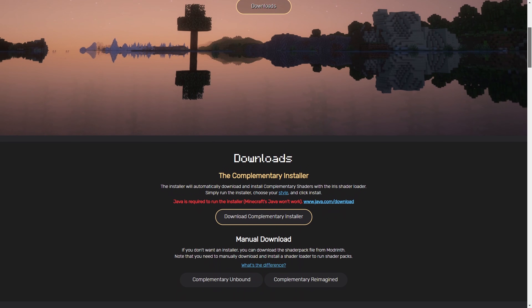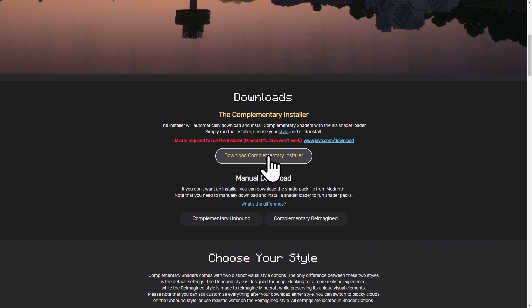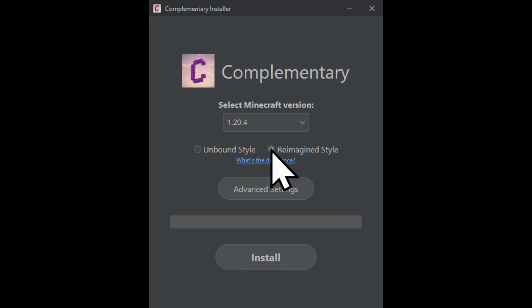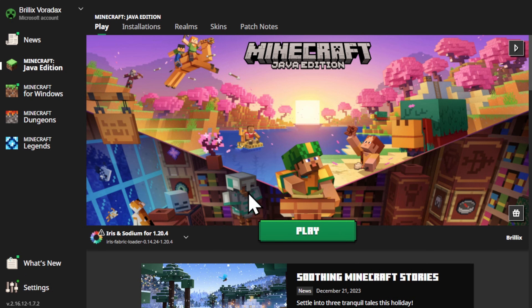Use the link in the video description to download the Complementary installer. Select your Minecraft version, choose Reimagine Style, and click Install. Launch Minecraft on the default Iris installation.